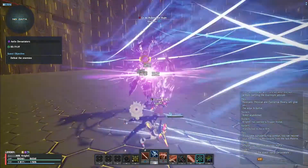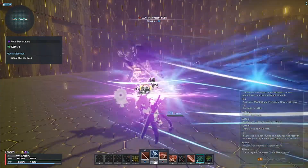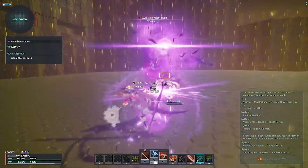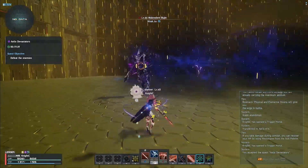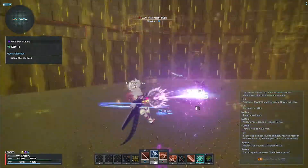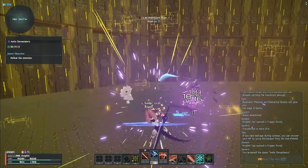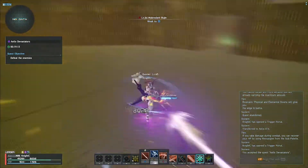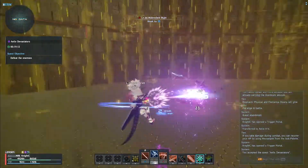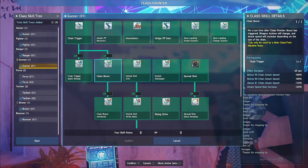Next, I'm going to do a charged bullet rave. We take note of those damage numbers, and now we do another charged one while we have a level 100 chain boost to see what happens. There's no damage increase again. We know we're faster, so technically we're doing more damage because we're doing it faster, but the numbers themselves are not going up. The speed boost came from chain boost — that's what it says. So what does chain trigger actually do then?